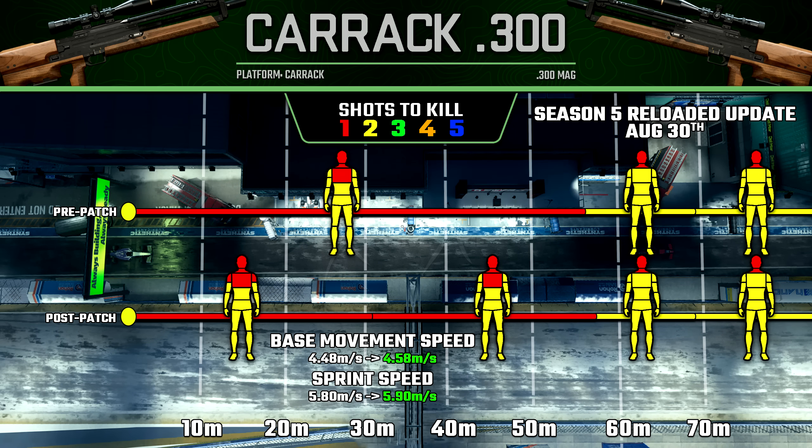On top of this, they also increased our base movement speed and our sprint movement speed, and this now gives it the fastest movement speed out of any of the sniper rifles in the game. So overall, the Karak-300 is going to perform noticeably better post-patch compared to pre-patch.